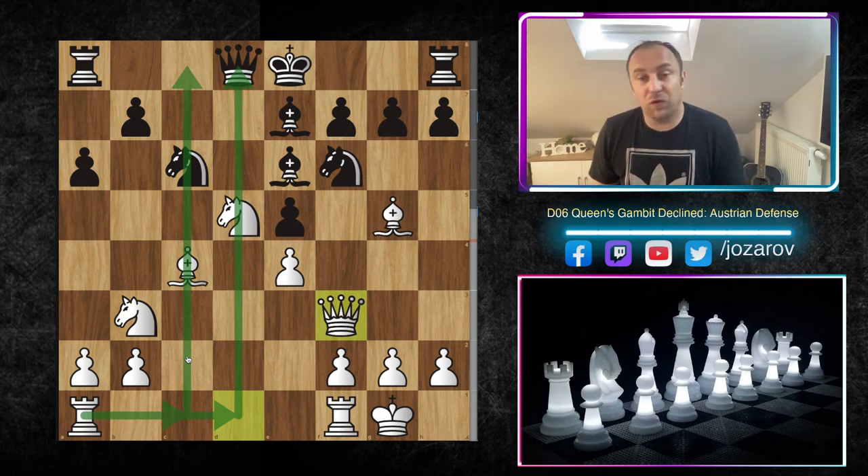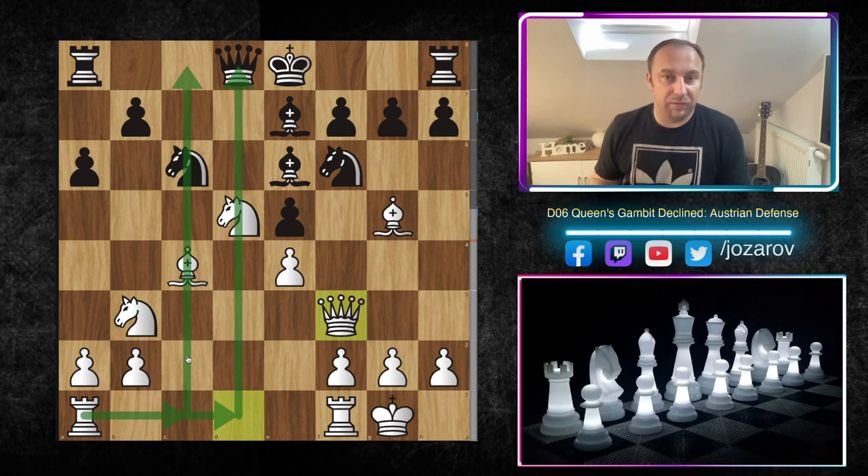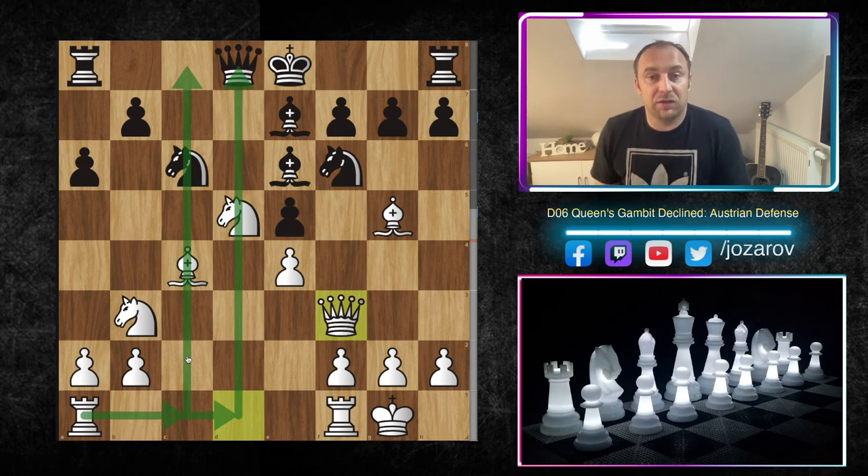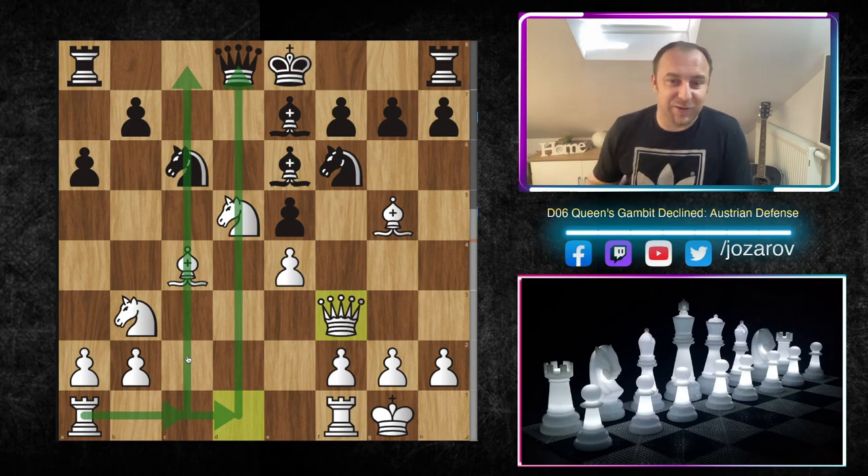Don't be surprised by this opening — you'll see it many times. But in the later stage of the game you can have a really good position and destroy your opponent with good attacking chances. I hope you enjoyed this video and will apply some of these ideas against the Austrian Defense. If you want to see more about the Queen's Gambit Declined, please check out our whole series — the playlist includes ideas like the Tarrasch Defense, the Catalan, the harvest attack, and many more. If you like this content, don't forget to subscribe. See you soon with more videos — chess is the best of course!